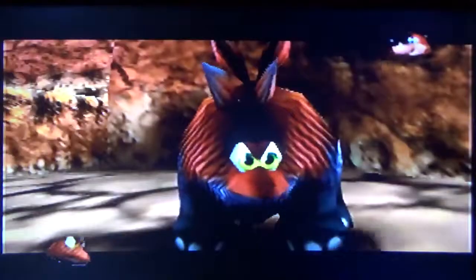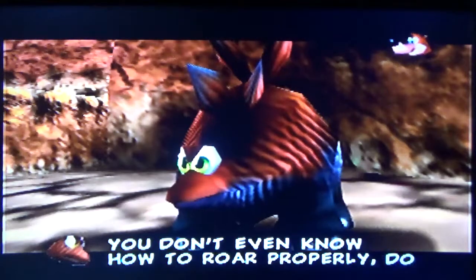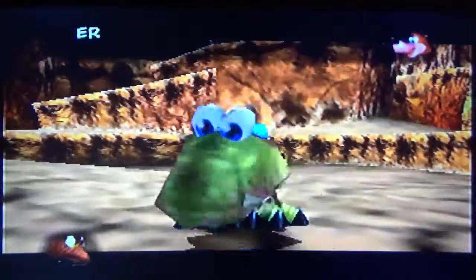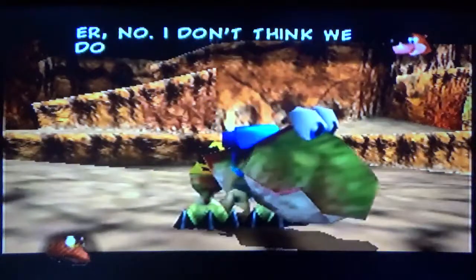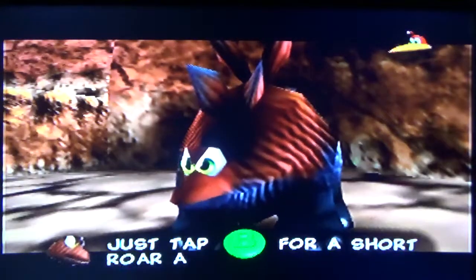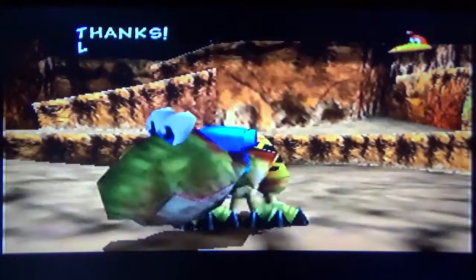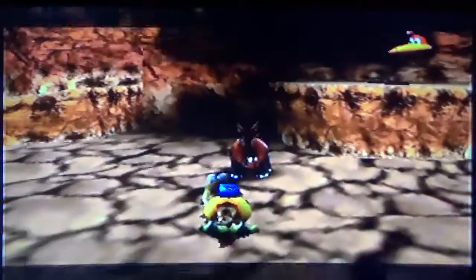Wow, a new dinosaur! What are you, a vicious T-Rex? You're not that vicious — you don't even know how to roar properly. It's easy: just tap B for a short roar and hold B for a long one. Thanks, let's go roar at somebody!